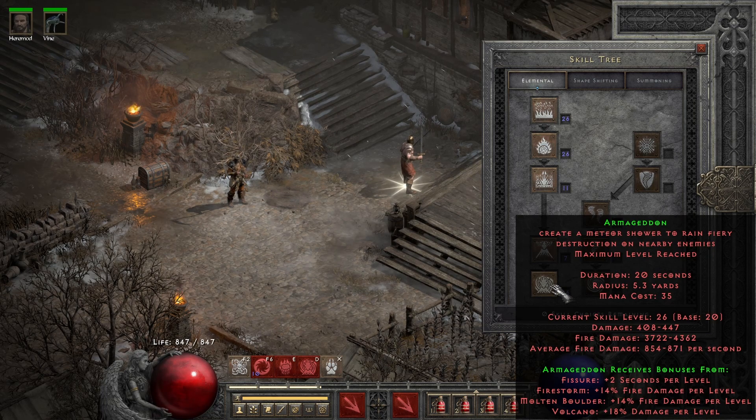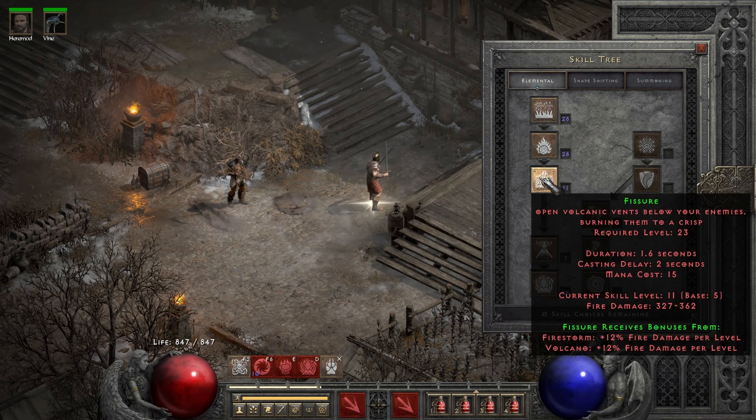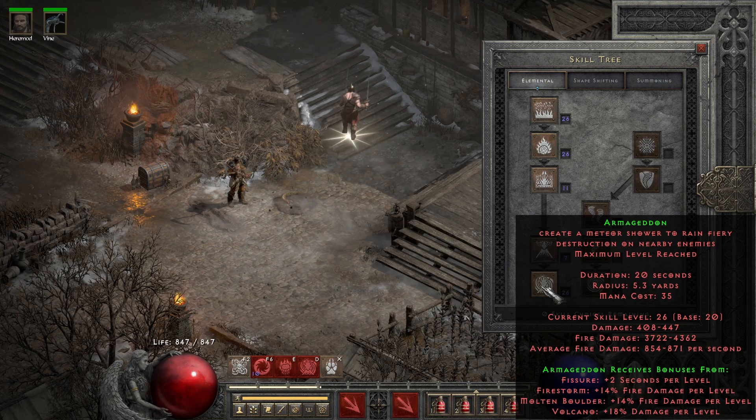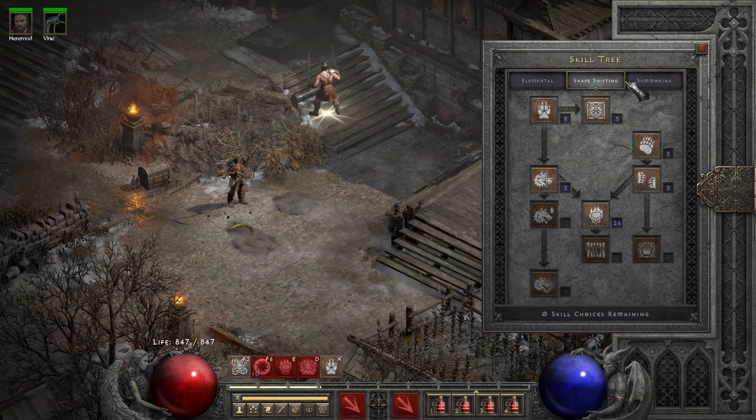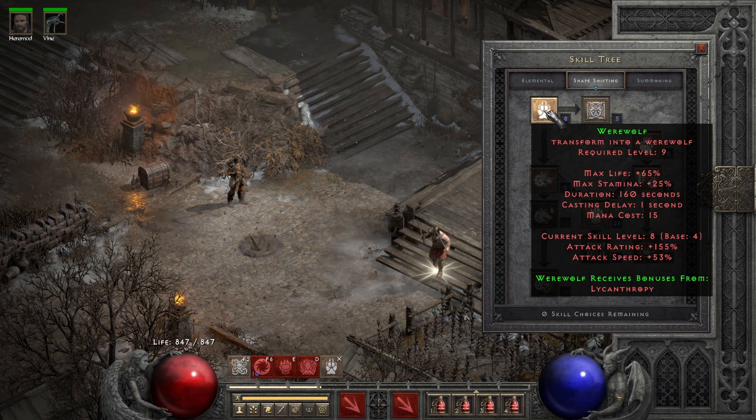As you can see, it's around 4000 fire damage with also around 400 physical damage, which is nice. I put around 5 into Fissure so I have a longer duration — 20 seconds seems okay. The rest of my points go into Werewolf, which amounts to 4. Later on, if you have more plus-skills you don't need to put in much here; just put in 1 and have shapeshifting skillers to get it to around 15 or so.